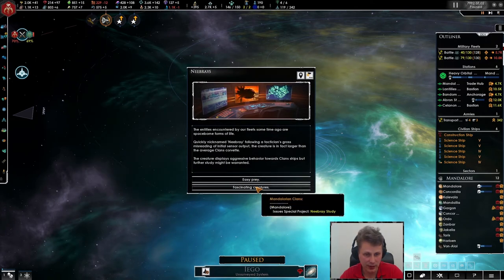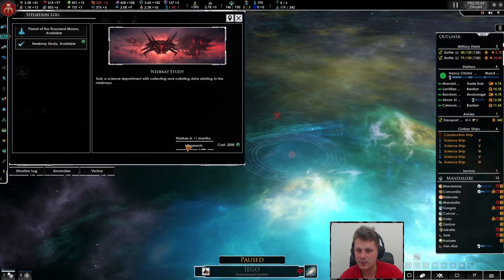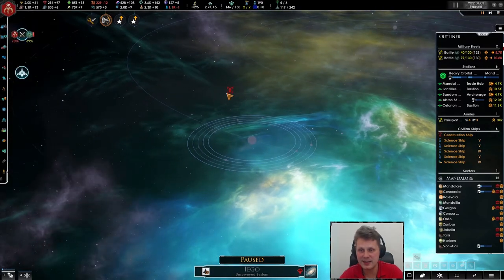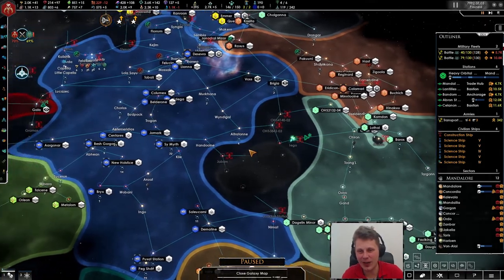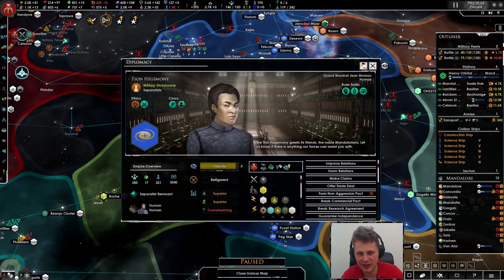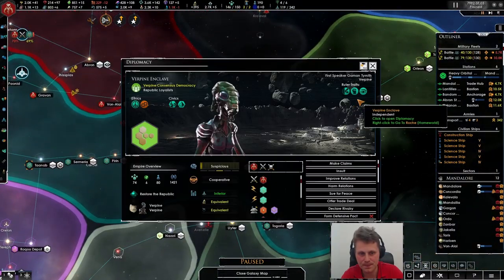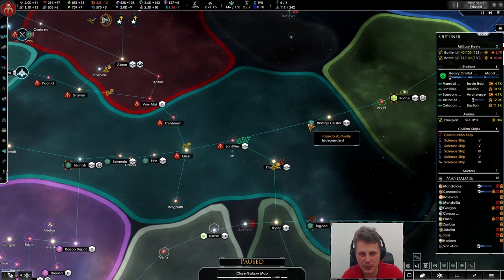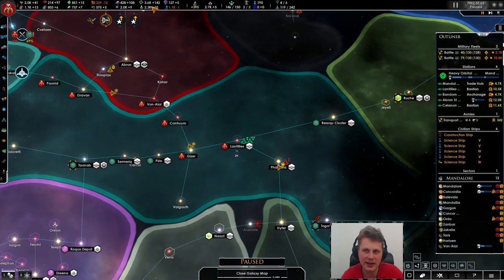I didn't want that — I want to go with the fascinating creatures. Research that. This is not happening right now, we'll get there eventually. This guy is growing like an idiot but we'll grow fast and strong as well. He's now inferior. We could make him a vassal or just a tributary in the future, and integrate him later.